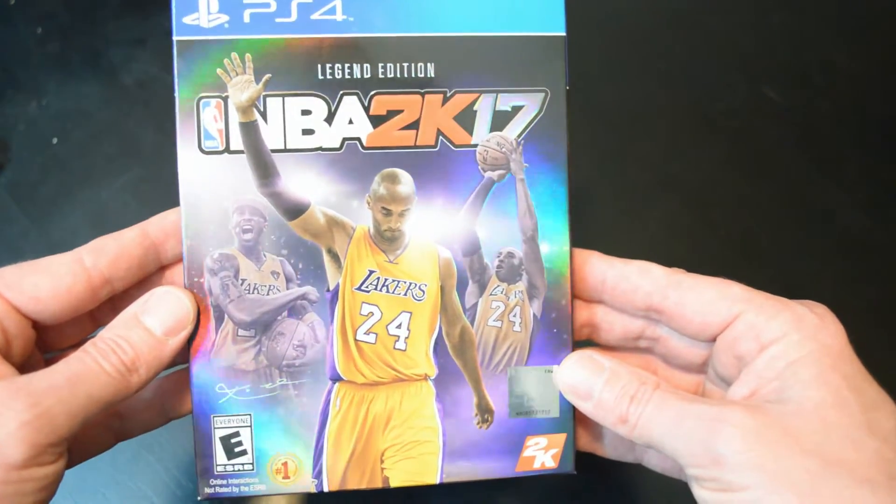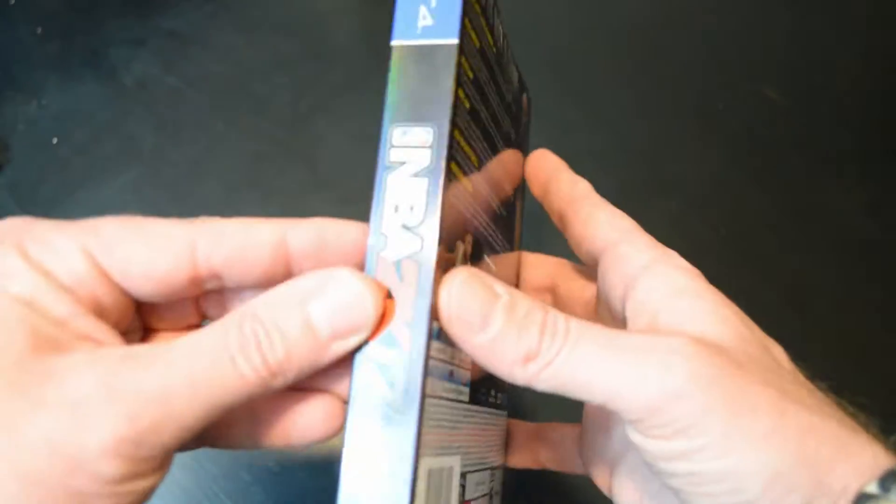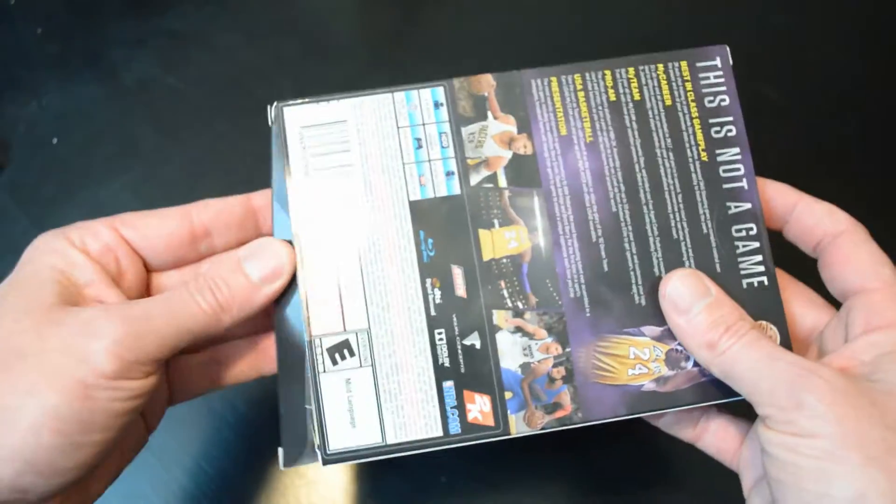So there's the cover — this is in a full box here, and you can see the back there. It's actually a box, and the only thing I've done is cut the little sticker. So let's open it up and see what we got.